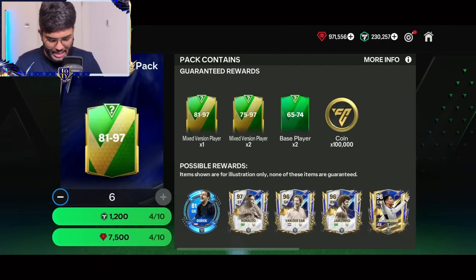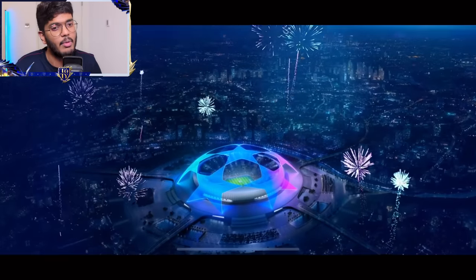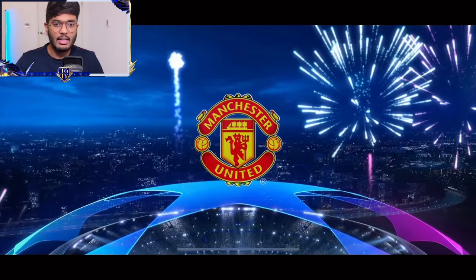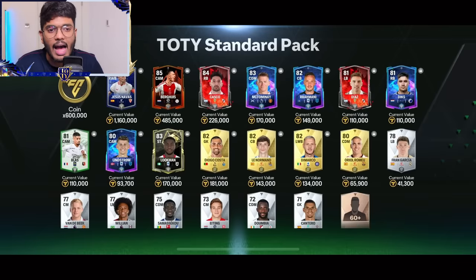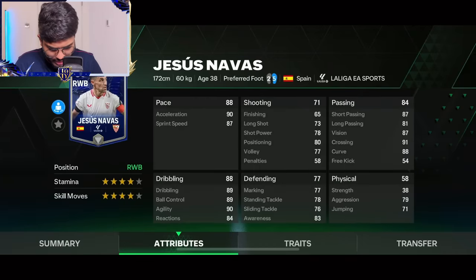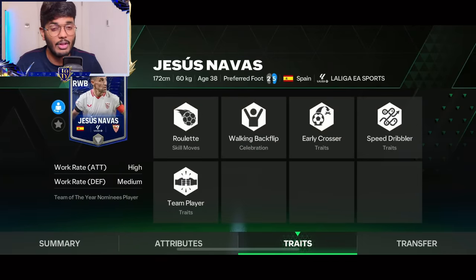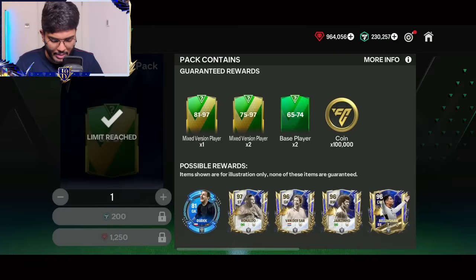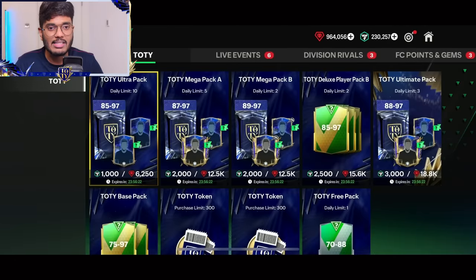I'm gonna go six at a time. Let's go — 7,500 more gems. Scotland again, CDM McTominay. And we got a first Team of the Year nominee, or whatever they're called — I think these are called Team of the Year nominee players. So we got Navas, 87 rated. Can't complain really. So that's the first Team of the Year pack we opened and, to be honest, not the best ones.